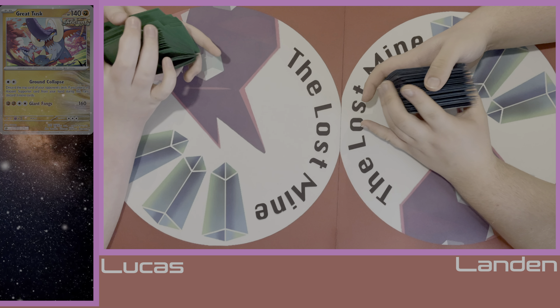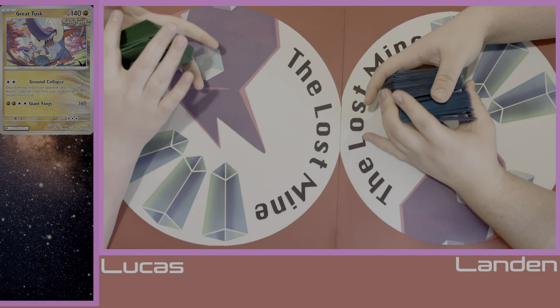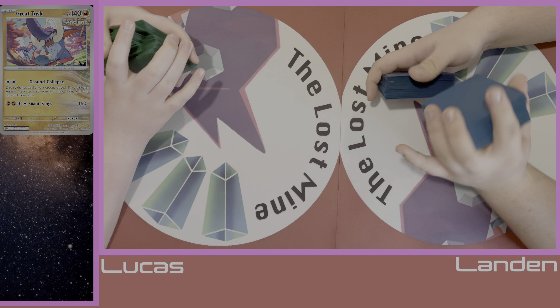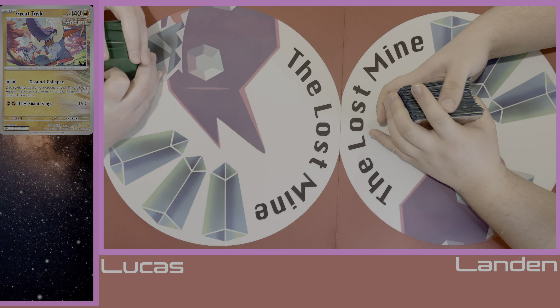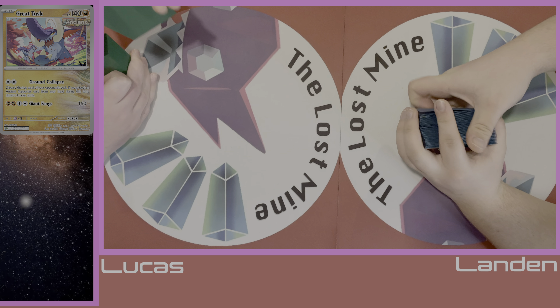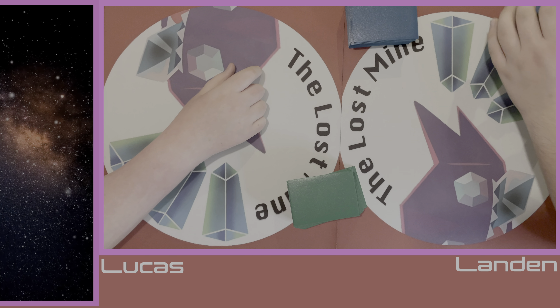Great Tusk is the new hot mill deck from Temporal Forces. Great Tusk is going to mill four cards for two energy if you play an Ancient Supporter during that turn. So the idea of this deck is we're going to be playing Ancient Supporters in return, chaining the Great Tusks and milling cards.